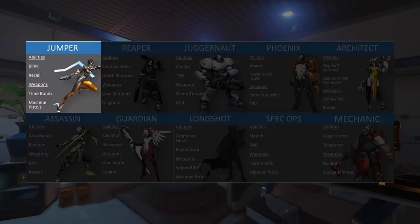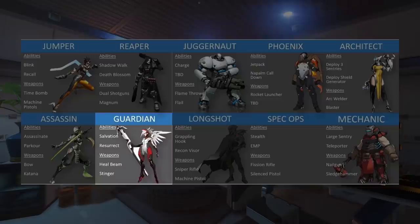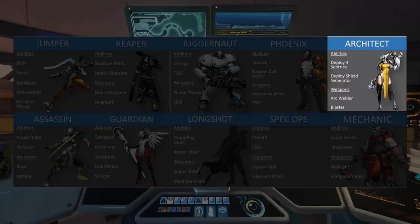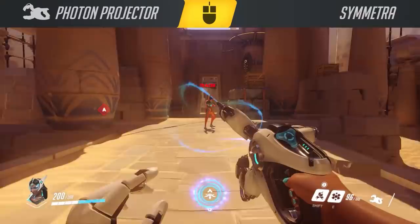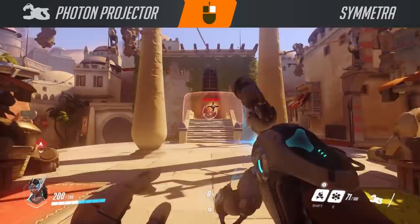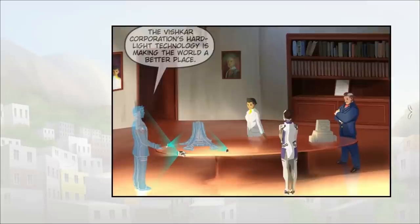During this Project Titan phase, several heroes were shown off in their neophyte form, including Jumper, who would go on to become Tracer, Assassin, who would go on to become Genji, and Guardian, who ended up as Mercy in modern day Overwatch. Another one of these concepts included a character called Architect, who bears a striking resemblance to the Symmetra we know today both looks-wise and abilities-wise. She was originally envisioned as wielding an arc welder and blaster as her choice of weapons, with the ability to deploy three sentries and a shield generator. As we know today, her weapon turned out to resemble a beam weapon that uses hard light, as it is described in the lore. Eventually, her entire kit developed to utilize this hard light style of utility and weaponry, which is unique to only her.